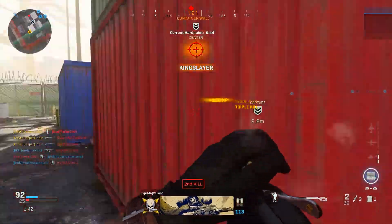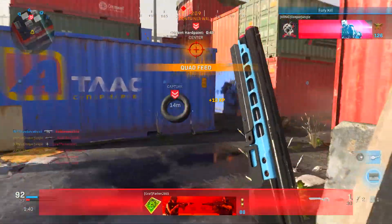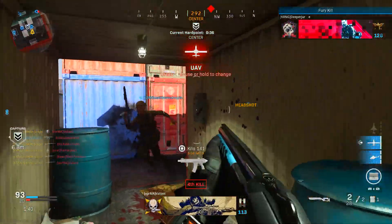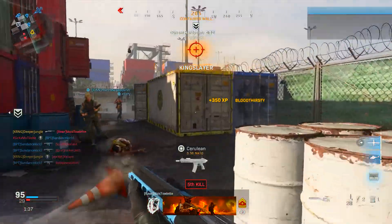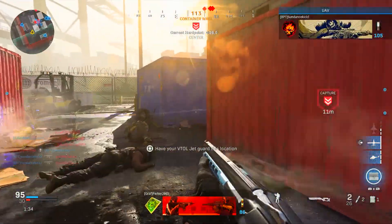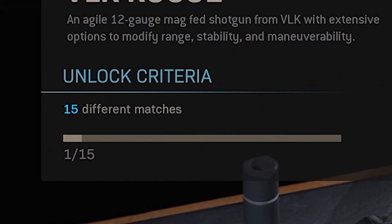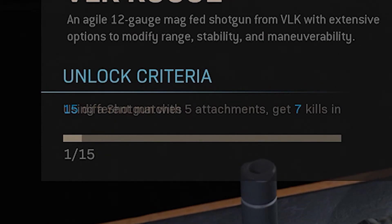Interestingly, this challenge for the Rogue shotgun is a little bit easier than the crossbow. If you remember, the crossbow required 5 kills with any marksman rifle with 3 attachments in 25 separate games. However, for the Rogue shotgun, all you need to do is use any shotgun with 5 different attachments and get 7 kills in 15 different matches to unlock the weapon.